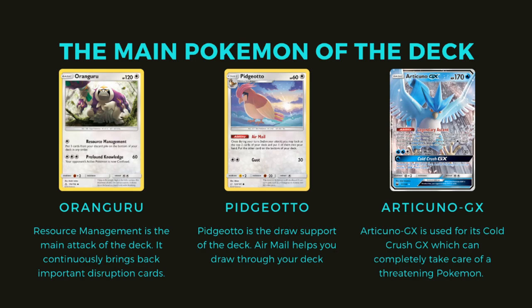Articuno GX — we're using it for its Cold Crush GX attack. It reads: discard all energy from both active Pokémon. This is there to take care of a threat that your opponent has set up — maybe a Pikachu-Rom with a lot of energy, a Reshizard with a lot of energy. It's there to immobilize a threat with a lot of energy so you can get back to just locking your opponent.